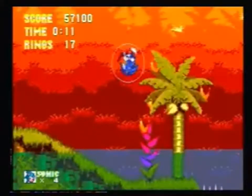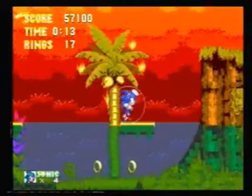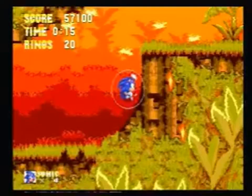Then we jump from that top section there. We're going to land in the water, jump onto this far platform, and then jump straight off it. That all needs to be done quite quickly, because those platforms will rotate and there's spikes on the bottom of them. So if you don't jump off them quickly, you lose your shield. And the shield's going to be very important in a moment.